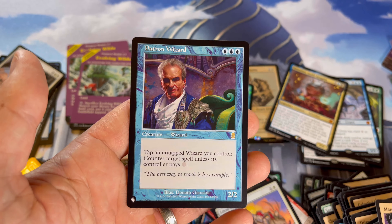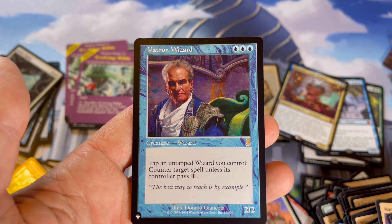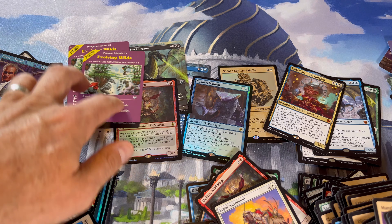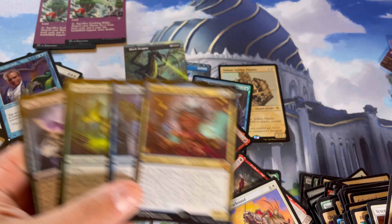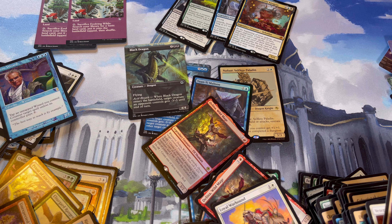Hey, we got that nice Patron Wizard from the list. I think this box was worth it — we got the expensive-looking Evolving Wilds, though I don't know what those are going for. We didn't get very many mythics though — surprisingly weak. Four mythics total, unless I missed one somewhere. But hey, it is what it is — it's a gamble anytime you buy and open a box. You never know what you're going to get, like Forest Gump's mama always said.